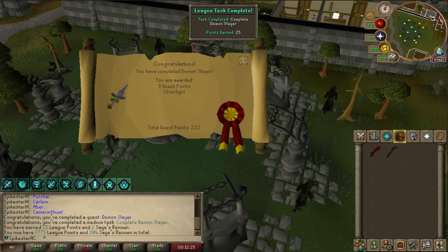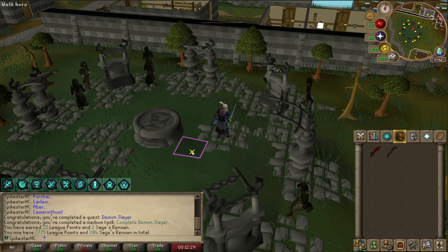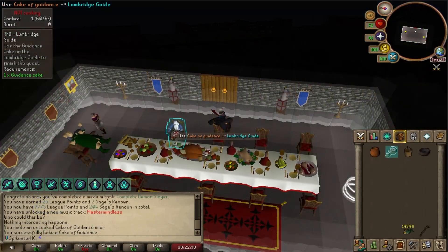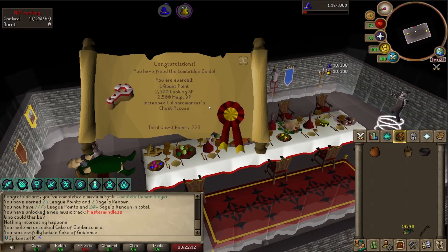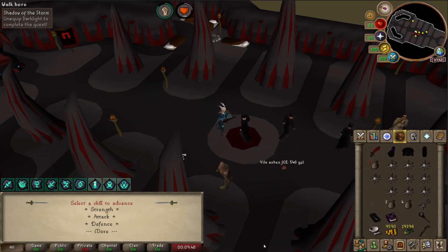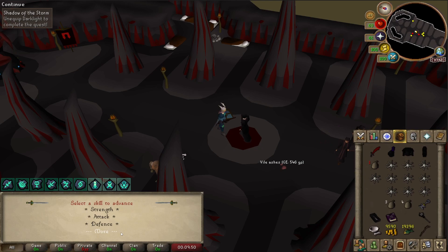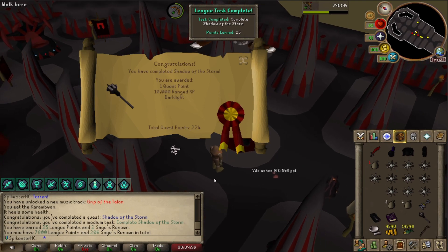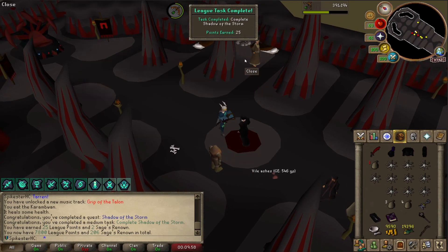I just completed Demon Slayer — that's a 25 point task, which is quite a lot considering how easy it is. I did this because two RFD subquests needed to be done. There is the Cake of Guidance, so the Lumbridge Guide is saved. Shadow of the Storm quest complete. I'm going to put my XP in ranged because that's the one lagging behind — 120k ranged XP. And it's a task to complete Shadow of the Storm.